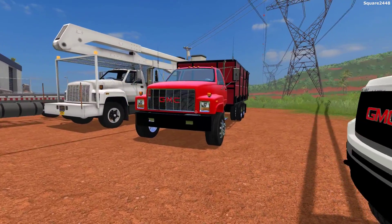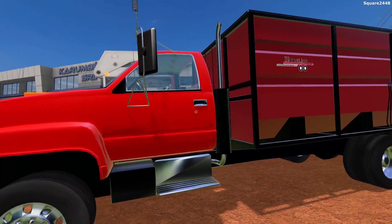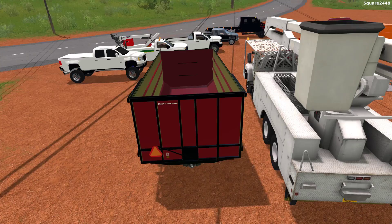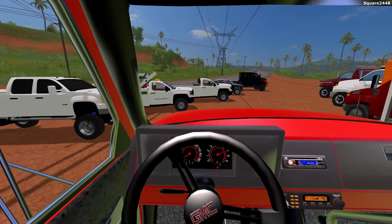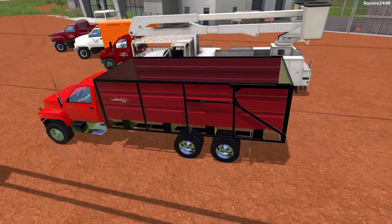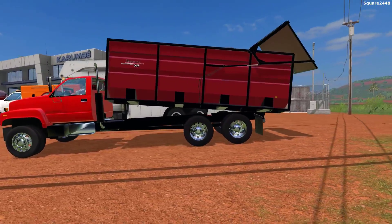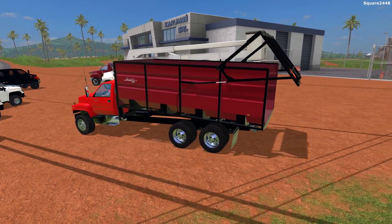Up next, we'll be taking a look at a GMC Topkick grain truck. This was made by Winston, one epic modder, and I do appreciate all of his support. You can see a nice bed. Now this does not really unload in a traditional way — it just kind of comes out of the back. It does have a bumper pull hitch. Once you hop on the inside, you can see working gauges and working mirrors. It is a simple truck, but it is at the same time pretty detailed on the inside. The bed does raise up hydraulically, and I mean, this is one epic truck.